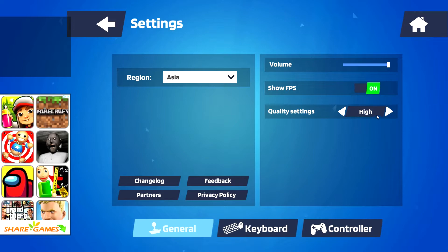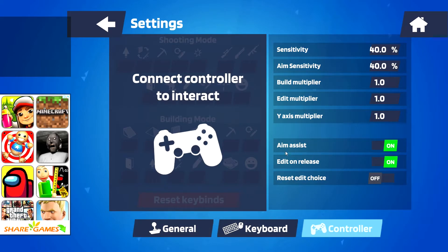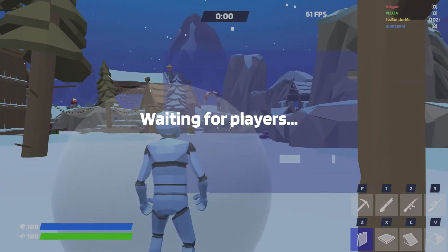You can turn on the show FPS option. You can also set the quality — I've set it to high. And you can attach a controller if you want. There it is.